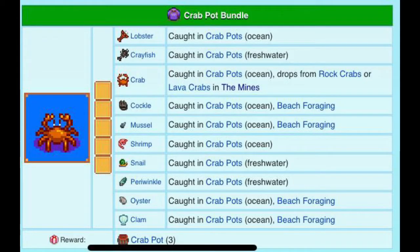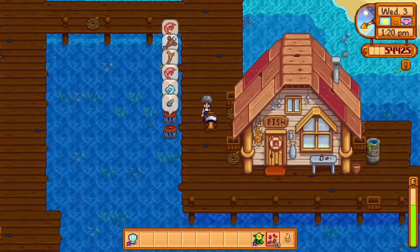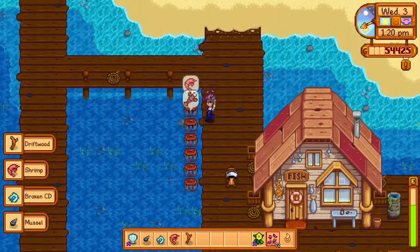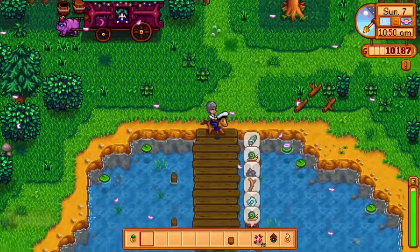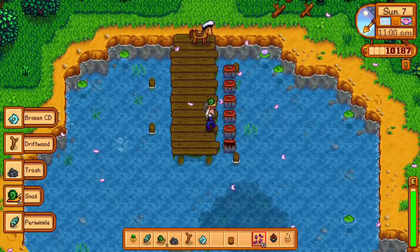The next items are not fish per se but are caught using the crab pot. You can place the crab pot anywhere, put bait into it, and get different catches in fresh water versus ocean water. In the ocean you can catch a lobster, crab, cockle, mussel, shrimp, oyster, and clam. In any fresh water body you can catch a crayfish, snail, and periwinkle.